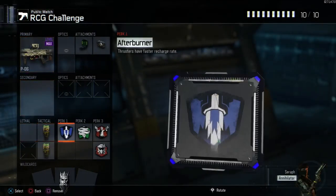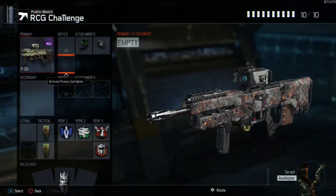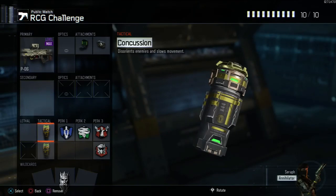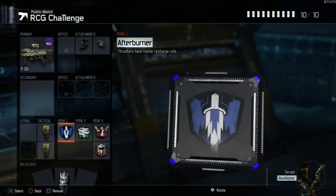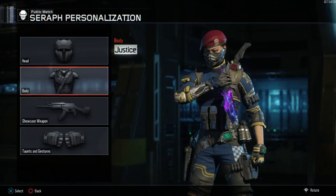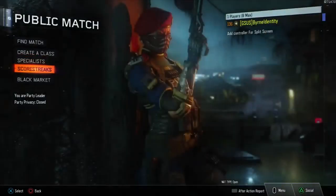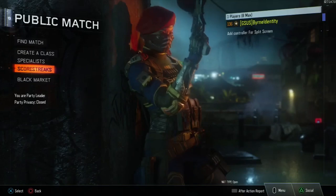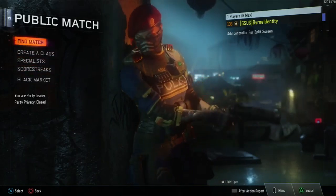Okay so we got everything — the P06 with Ballistic CPU and Rapid Fire, two concussions, Afterburner, Cold-Blooded, Gung-Ho, Tactical Mask. We're also running the Annihilator, and we also have Counter-UAV, Hellstorm, and Power Core. We are also going to be doing this in a TDM, so see you guys in the game.